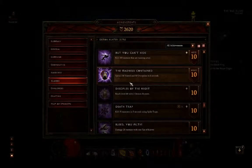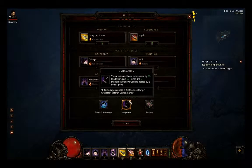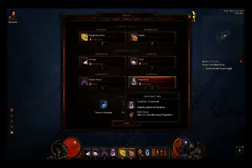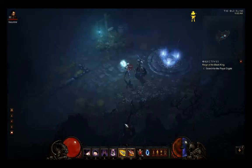The first achievement is 'Madness Contained,' which requires spending 150 hatred and 50 discipline in six seconds. We're taking the Vengeance passive and using Caltrops, Shadow Power, Preparation, and Vault for the discipline spending, and Impale for the hatred spending because Impale uses 25 hatred, making it easy to manage.